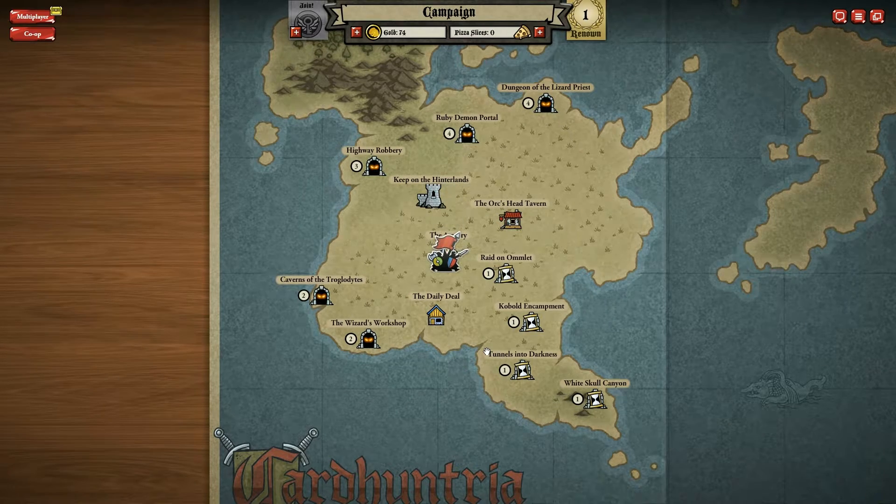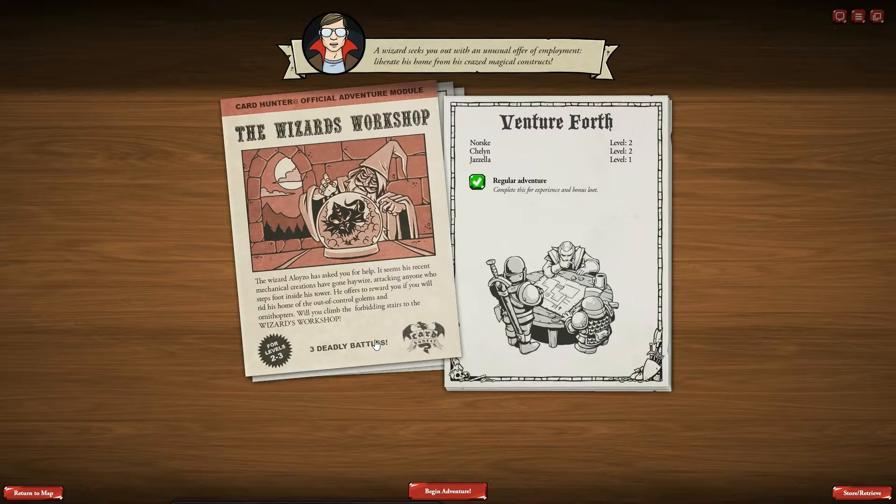Okay, so these are all on cooldown now. Let's go ahead and start with the Wizard Workshop. And now — a wizard seeks you out with an unusual offer of employment. Liberate his home from the crazed magical constructs. Figures — you create them, we have to clean them. The wizard Aloyzo has asked you for help. It seems his recent mechanical creations have gone haywire, attacking anyone who steps foot inside his tower. He offers to reward you if you will rid his home of out-of-control golems and ornithopters.